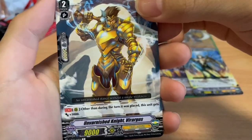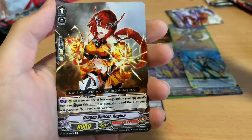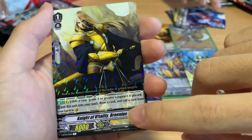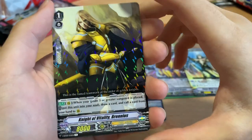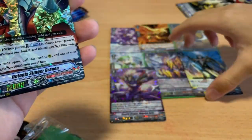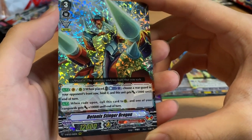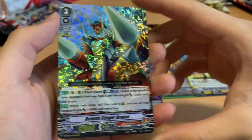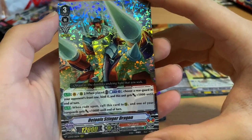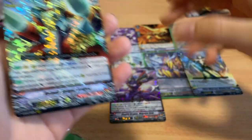Next pack. Draw trigger for Nubatama. Brainius — same name as a certain Liberator. And a triple rare: Detonic Stinger Dragon. So we actually got both Detonics. Detonic Stinger Dragon — when played, Counter Blast 1, choose a Rearguard in the opponent's front row, bind it, and Detonics gets 5k. The second effect is very similar to a V-series style Break Ride — when it rides a pawn, call this card to Rearguard circle and your Vanguard gets plus 10k. Imagine with a re-standing Detonic Drill Dragon — it's going to be very hard to guard.